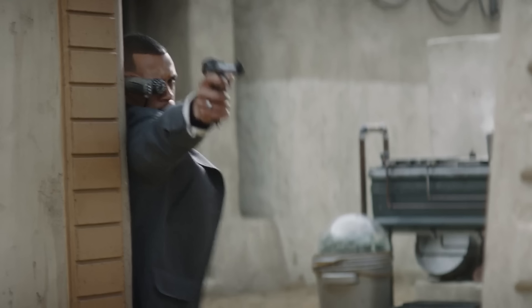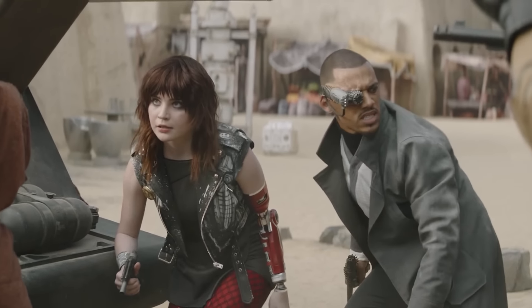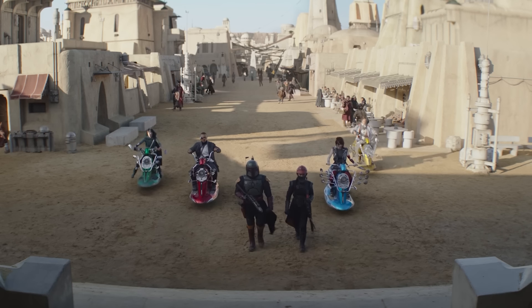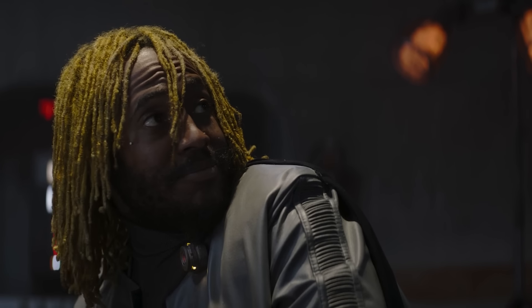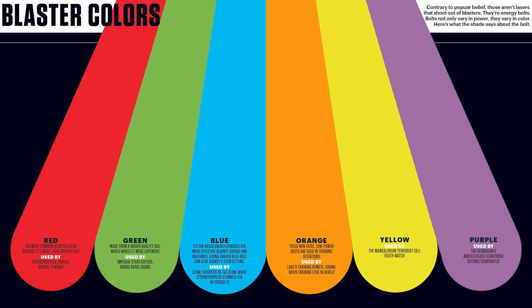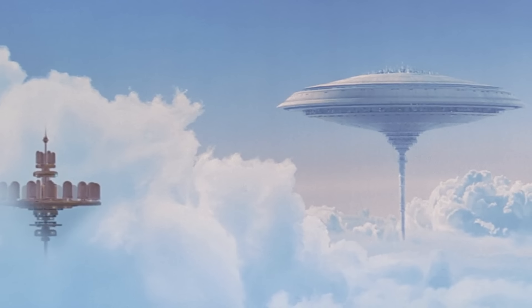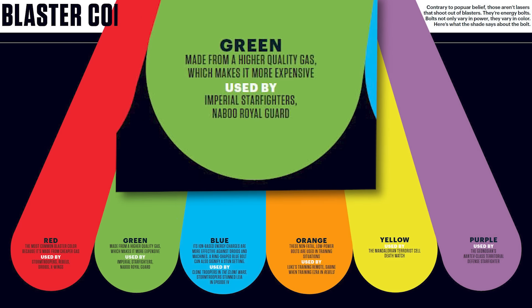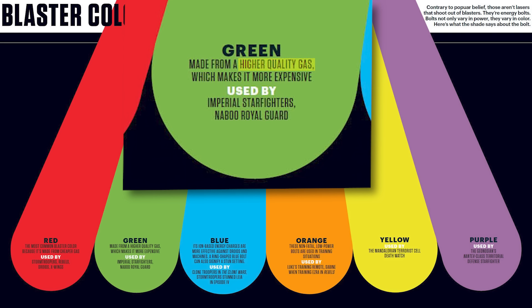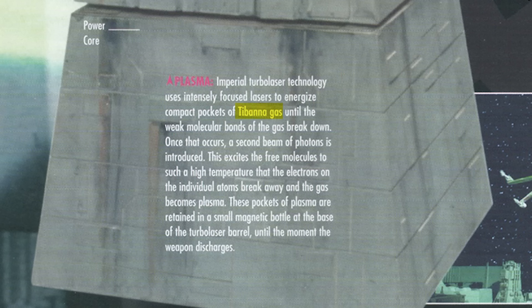I wonder if this character, Skad, bought some illegal blaster gas off the black market to stand out, since we know they like to do that — or maybe he bought a special color crystal from the mod parlor that changes his blaster's color. The only actual explanation we ever get for these more rare blaster colors is from a book called Star Wars Super Graphic from 2017. Here it lists all the colors and says red is the most common color because it's made from cheaper gas. It says green blaster bolts came from a higher quality gas, which makes it more expensive — no more context, just higher quality. Blue is ion-based energy charges more effective against droids and machines. Orange is non-fatal low-power training bolts. And then yellow and purple — it actually has nothing to say about them, just lists who uses them.